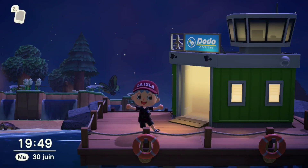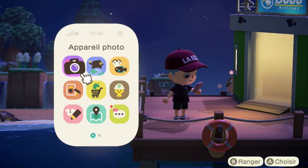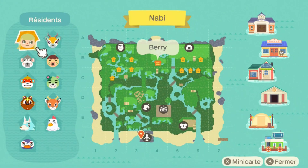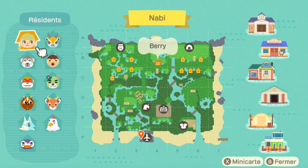Hey guys, Josh here for another island tour, and today we're visiting a fairy core island. I'm super excited as this is our very first fairy core island tour on this channel. Before we start, we're just gonna take a quick look at our map. This island is called Nabi, which means butterfly in Korean, and the creator is Berry, so she's gonna show us around.